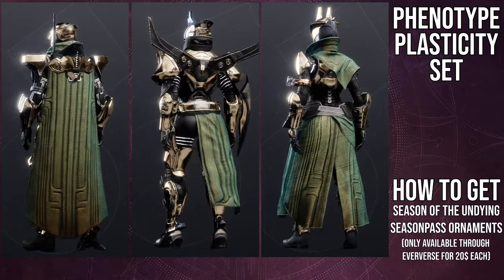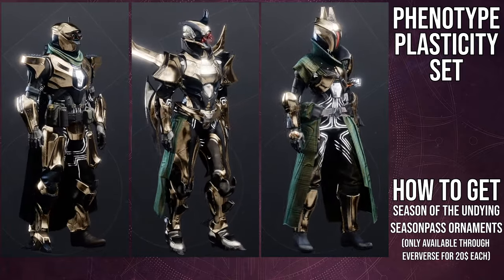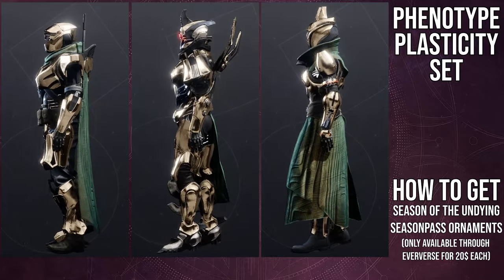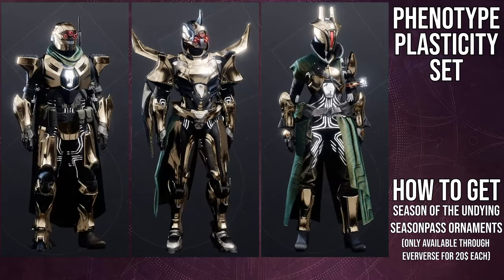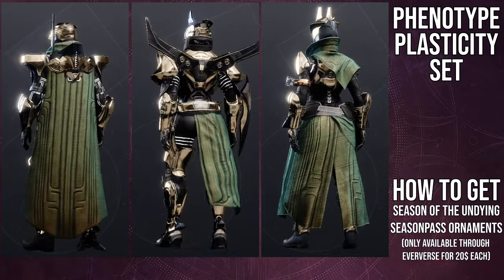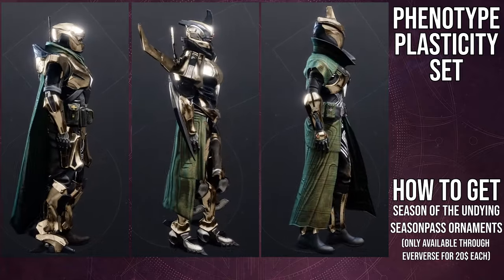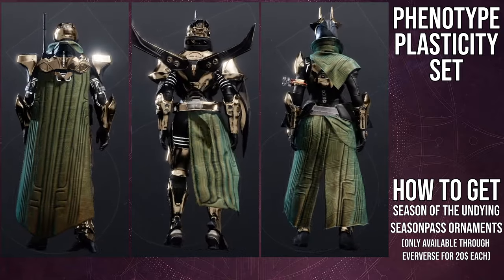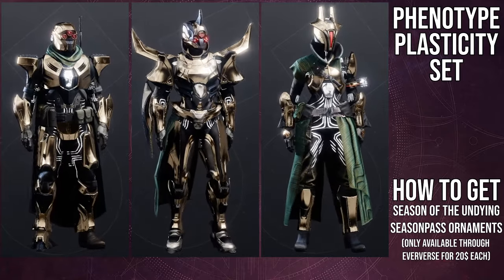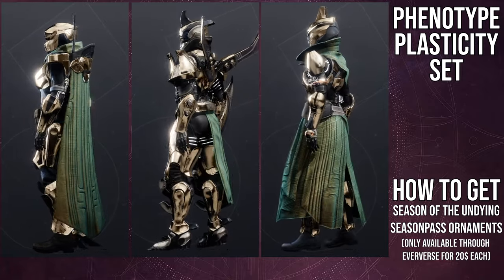For hunters, I think the helmet is pretty cool and the cloak is one of the coolest cloaks in the game — definitely pick that up. The arms are interesting; I actually used them for my hunter's class set. The chest piece and boots are super cool and original but are too thematically vex for me to easily combine with other pieces.